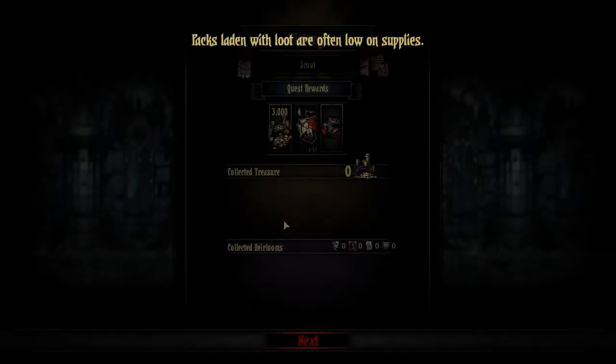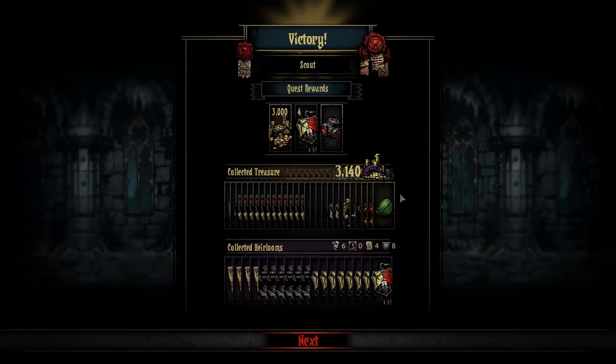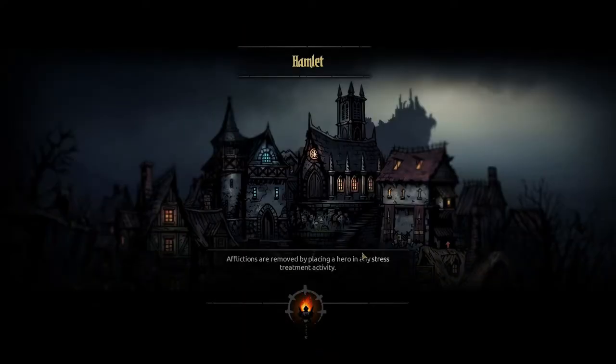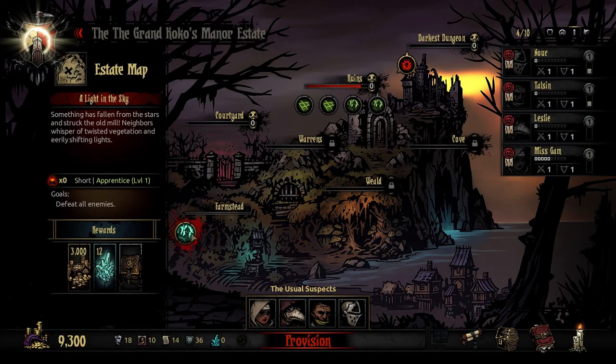That wasn't too bad, was it? We got a bunch of money, a bunch of heirlooms. Leveled up on my boys and girls. What'd you get? Armor Tanker — nice, that's actually pretty good. And Thick-Blooded — sure, I love it. Tavern and Abbey have been unlocked — good stuff. So now we have... Farmstead is open! It's level one short — we're gonna get some content there. In the next episode we are going in there.